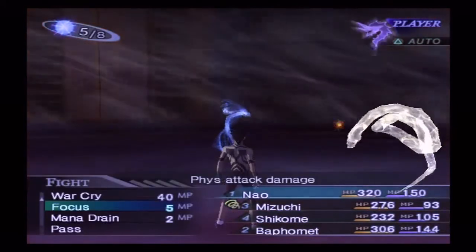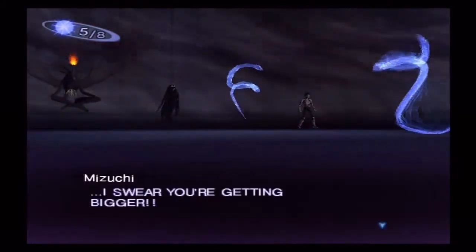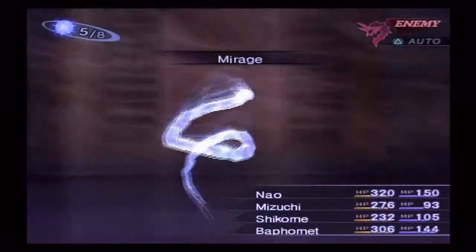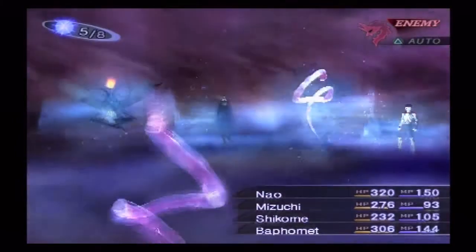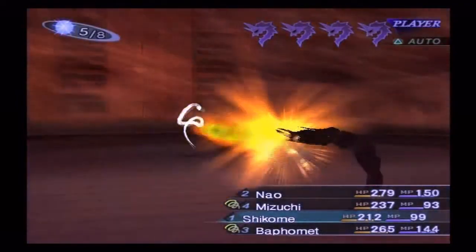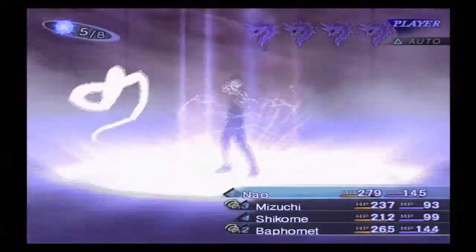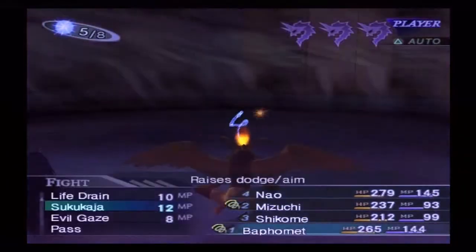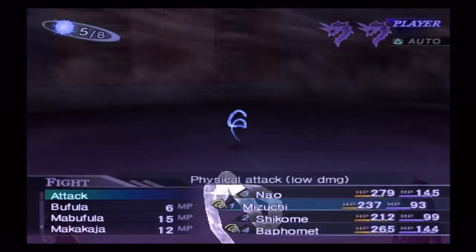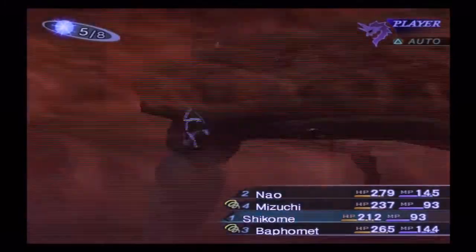This was actually a pretty good tactic. Mizushi had Maka Kaja, so my magic damage would actually increase. And he already takes a lot of damage from fire attacks, so this is just going way over my expectations. This party actually seems to be able to hold its own against him — or rather, they don't die from his attacks.